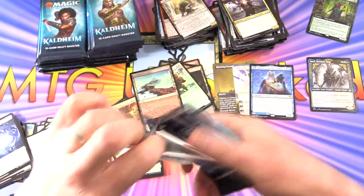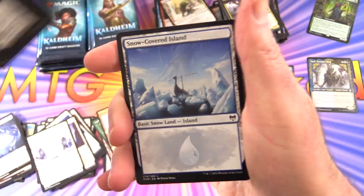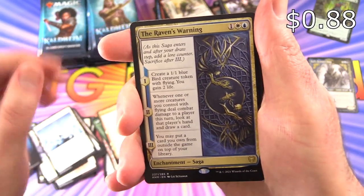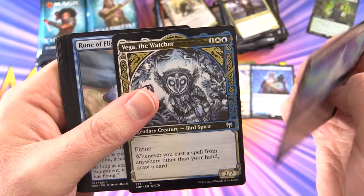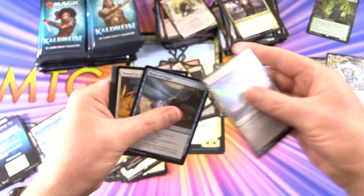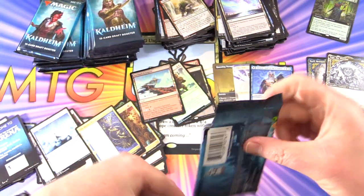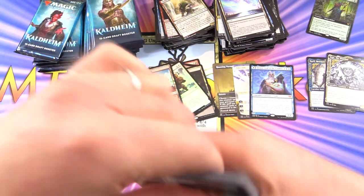I hope that's a good sign — maybe dare we say it, a seven or eight Mythic box. That could be possible. We've got Raven's Warning, Great Hall of Starnheim, and Vega the Watcher. I wonder how many showcases we'll get in this box — we've got two so far, keep our eyes peeled for more.